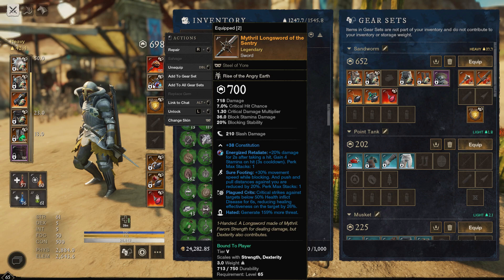We're also running sure footing and plague crits. Sure footing is just to keep up with the team while we're keeping block up, because we want to provide that 30% damage mitigation to our bruisers while they're moving from point to point — whether that be in war or OPR. For the last perk, you'd probably want a refreshing move.